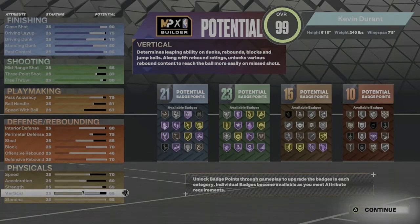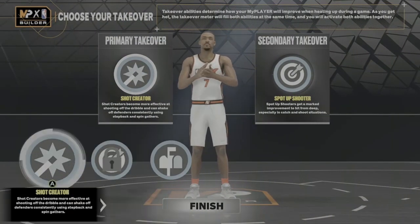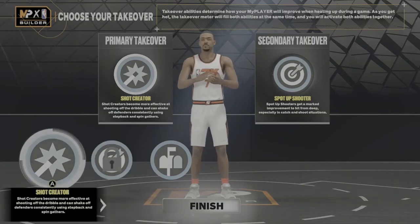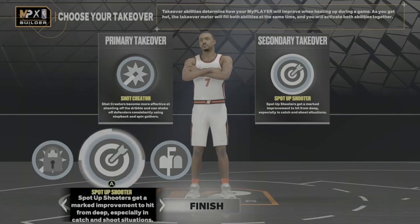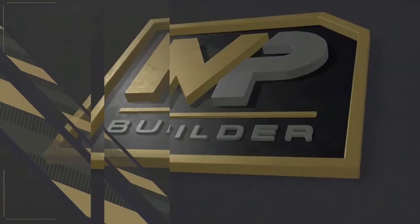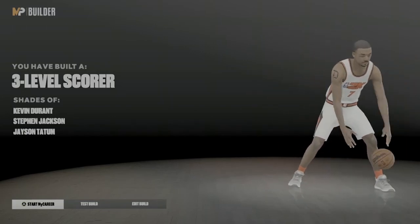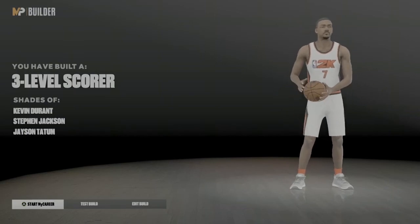Y'all see that — total 69 badges. For your primary takeover you can go either or; I chose to go with shot creator as the primary, then spot up shooter on the secondary. Hit that finish — let's see what we working with, moment of truth. Is that a three-level scorer with shades of the one and only Kevin Durant, Stephen Jackson, and Jayson Tatum? Yes sir, yes sir!